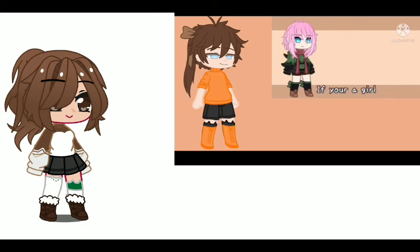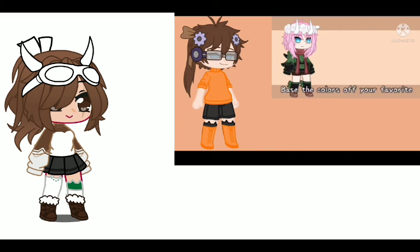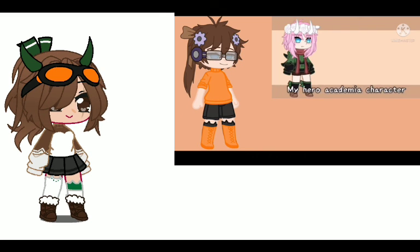For accessories, if you're a girl, add freckles or blush. If you're a boy, add glasses or earrings. If you're anything else, add a scar. You can choose head accessories yourself. Base the accessories color on your favorite My Hero Academia character. If you haven't watched My Hero Academia, remove the head accessories.